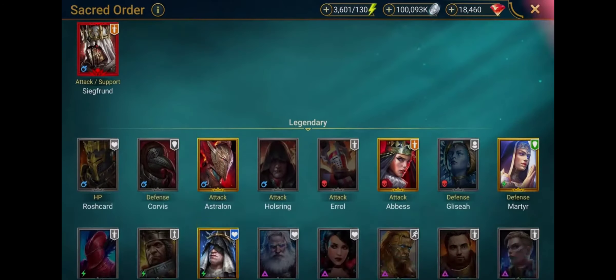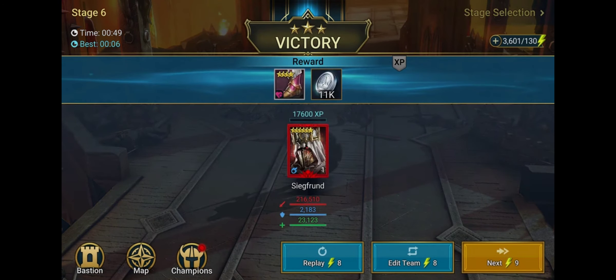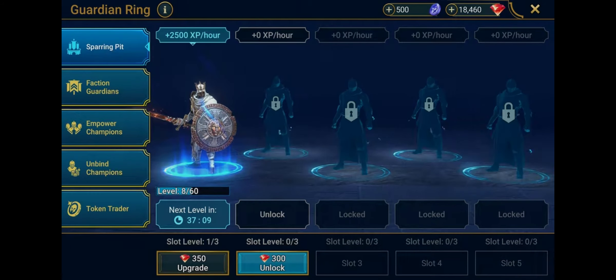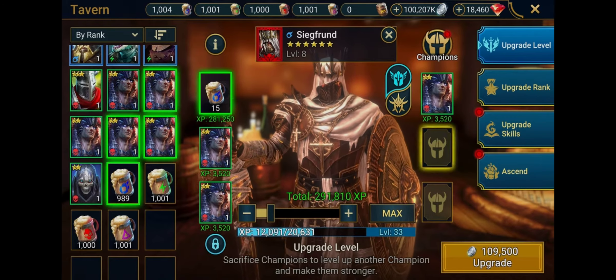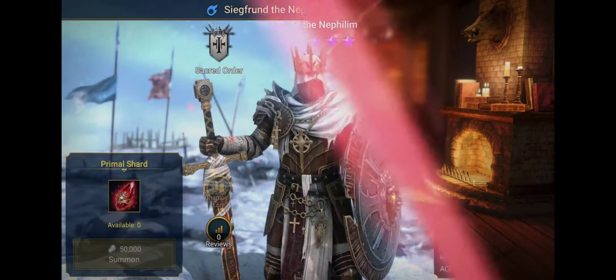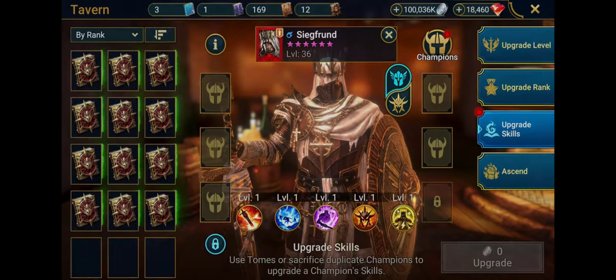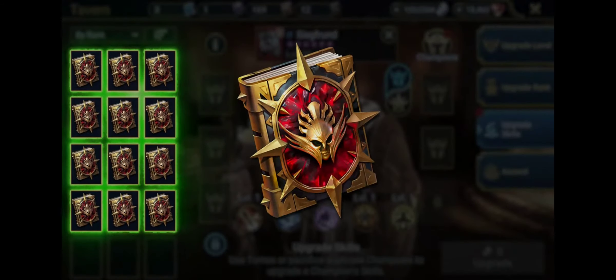So you've got a Mythical Champion — how do you power them up? Good news! They work exactly the same as any other Champion. Fight in battles, send them to the Sparring Pit, use XP brews or Food Champions to gain experience, and use Affinity Potions to ascend them. They also come fresh out of the Shard at Rank 6, so no Rank 5 Chickens needed. Speaking of upgrades, time to talk Skills.